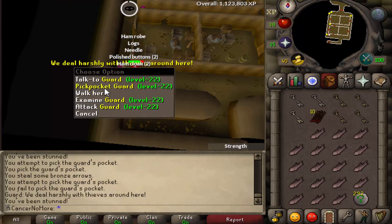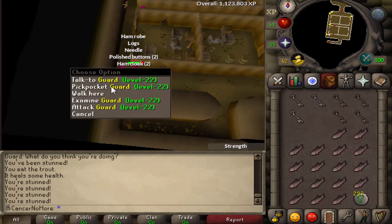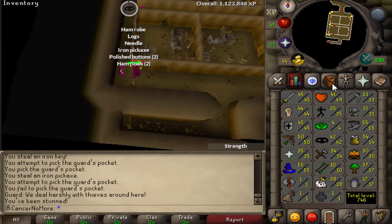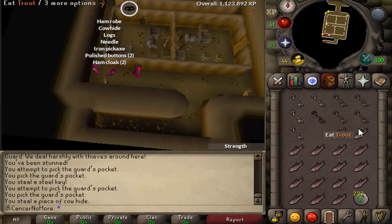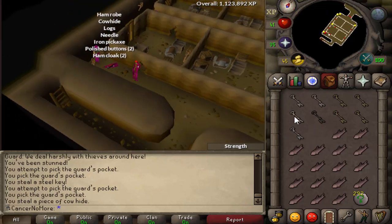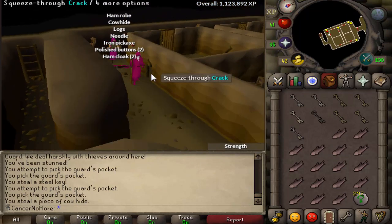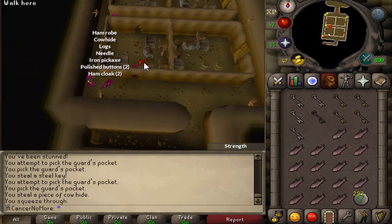I'm getting really close to having the keys. Once you do have them and you don't need more food, you want to go — you see this hole right here — just squeeze through that crack and then open this small chest.